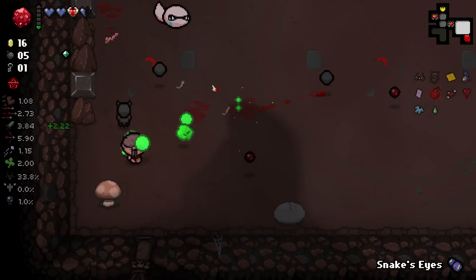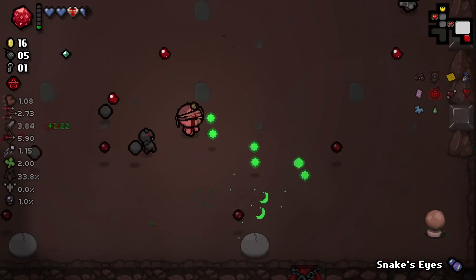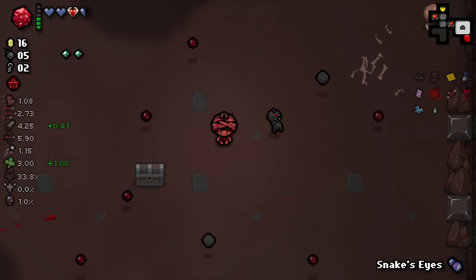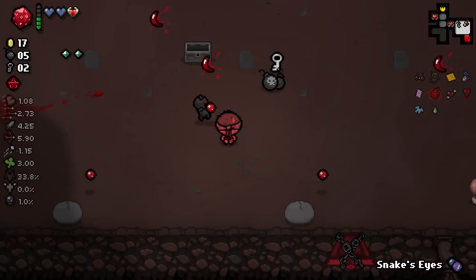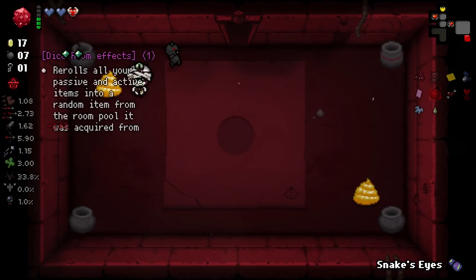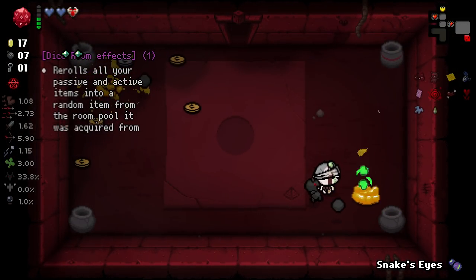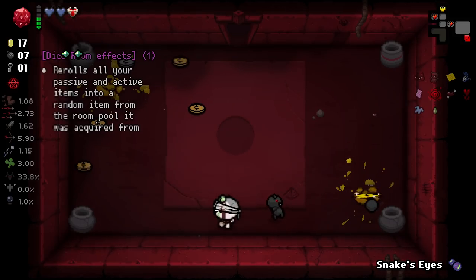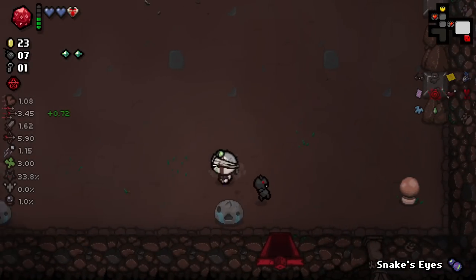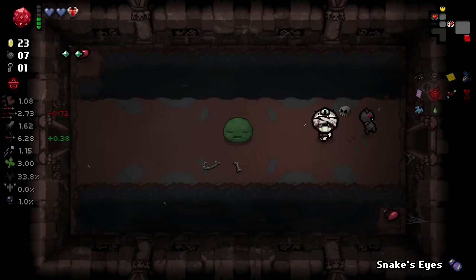You'll see that sometimes these green portals just spawn randomly — I'm not actually sure what the cause of that is, or if there's a specific trigger. Slightly awkward chest to grab. I knew I was going to get hit there. I'll check in here — it's a one room. I really don't think I can go for a one room right now. I think I will take this and then re-roll the rest. I'm going to wait until I have enough charge.